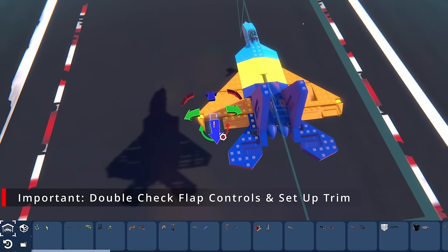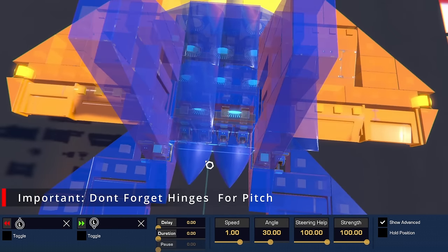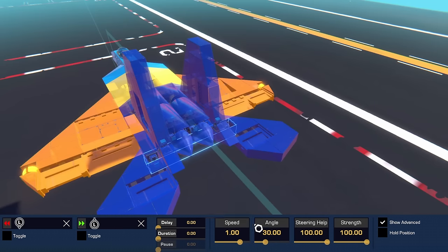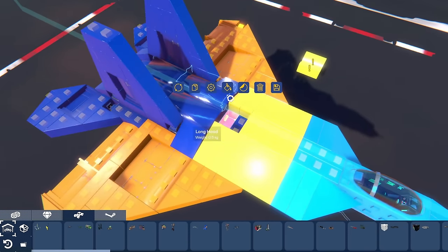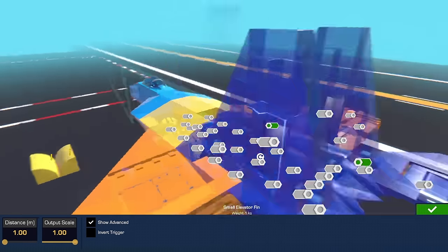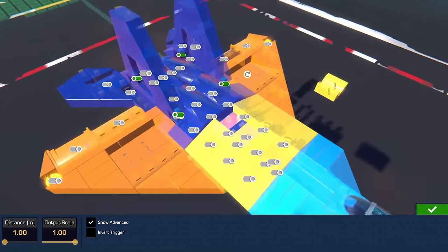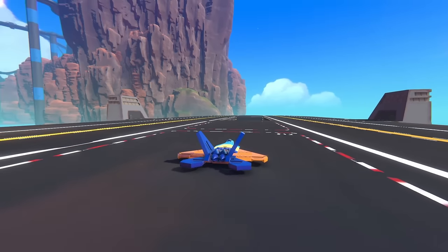It's also good to double check your flaps and to add a trim. I've done a negative input at a 45-degree angle. For the last part, remove these two blocks, go into your configuration with the distance sensor, and then hook them up to these hinges. Double check everything is working properly.